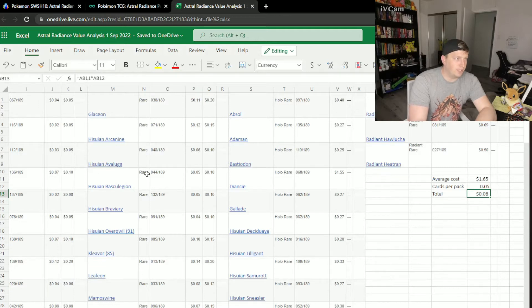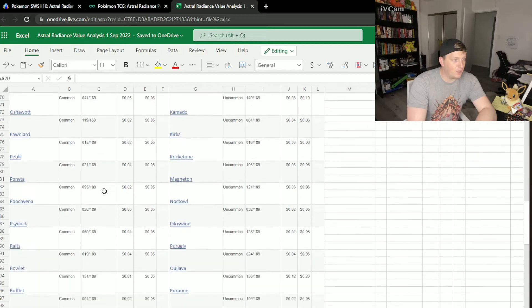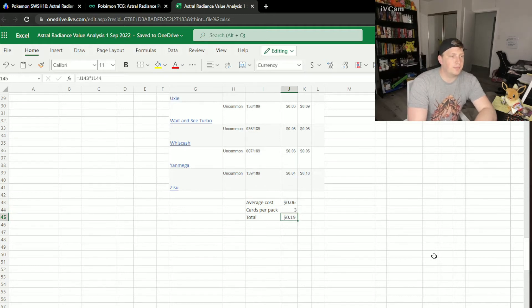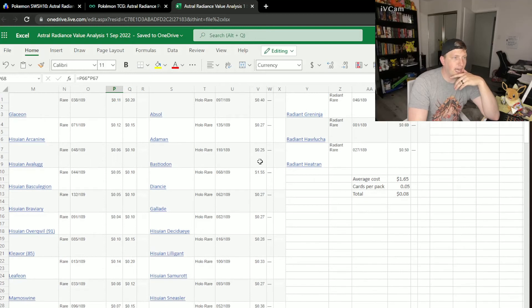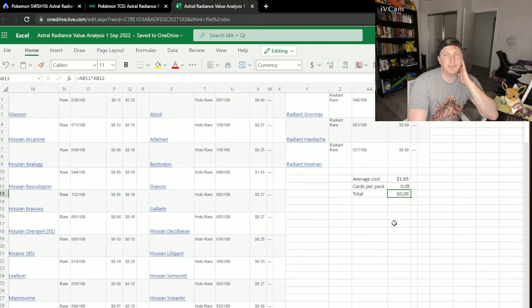And last is the other card value — taking the commons, uncommons, rares, holo rares, and radiant rares, adding them all up, and dividing by the total number per pack. The average cost of all those was about 3 cents, so you get 6 of them per pack — that's about 17 cents per pack from commons. The average for uncommons is just over 6 cents, you get 3 of them, so about 19 cents per pack. Similar with rares and holo rares and radiant rares — there's only a 53% chance you get a rare in the rare slot, so you multiply 0.10 by 0.53 to get about 5.3 cents per pack for rares. Holo rares have a 25% chance, totaling an anticipated 18 cents per pack. Lastly, radiant rares are at a 5% pull rate and average $1.65, so you get about 8 cents per pack.